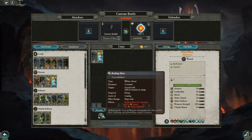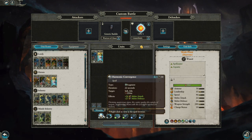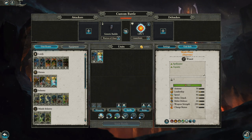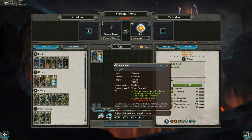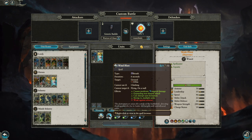In terms of spell selection, we'll cut Roiling Skies — it's useful but not wildly useful — and just take Harmonic Convergence. That'll help buff up Skinks and other low-tier units to trade very well against higher-tier Wood Elf Infantry. Then the Wind Blast we already talked about — very good against low-armor units, can really get some good damage done against high-value, low-armor units, which the Wood Elves tend to bring a lot of.